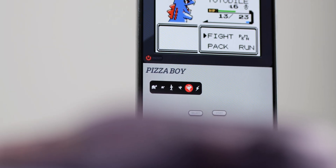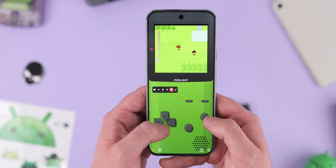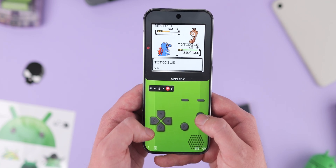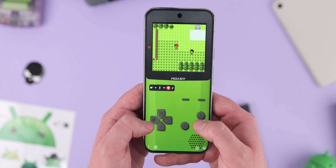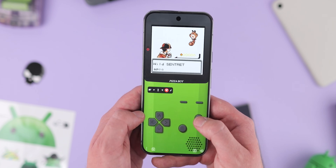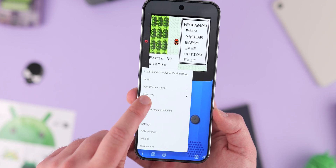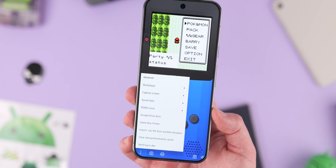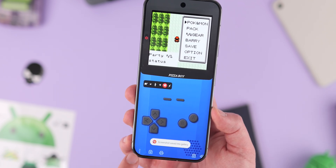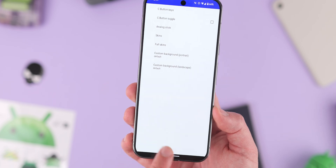I highly recommend Pizza Boy A for Game Boy Advance and Pizza Boy C Pro for Game Boy Colour games — not because these apps do anything that other Game Boy emulators can't do in terms of performance, it's actually the visuals. I think this is the best-looking emulator I've ever used on Android, and at just 11MB, it'll barely take up any space on your phone or tablet. Being able to recreate custom skins for portrait or even landscape mode is a great bonus, and one of the reasons why I think you should pick this one up.